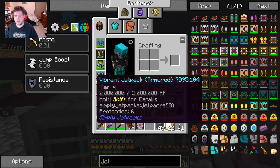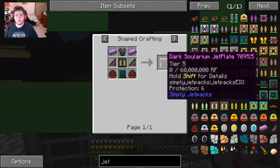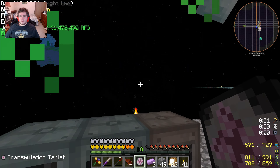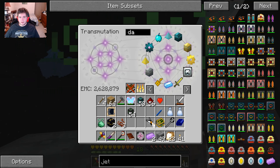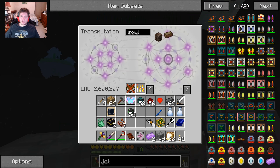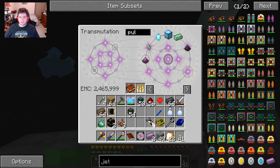So now we've got an armored jetpack, tier 4, ready to make for the dark solarium jetplate. Wonderful. This does not have an EMC either. Dark steel, solarium, and a pulsating crystal.